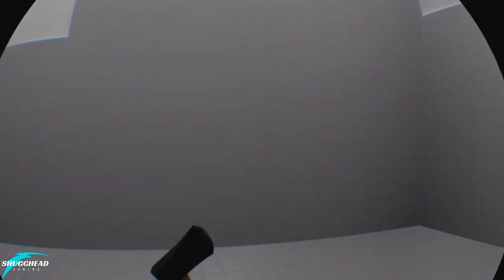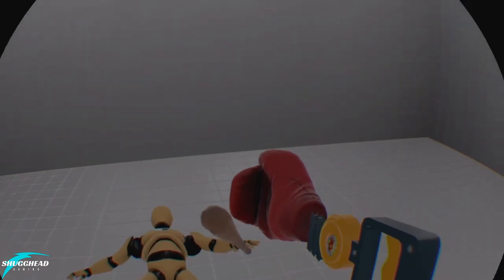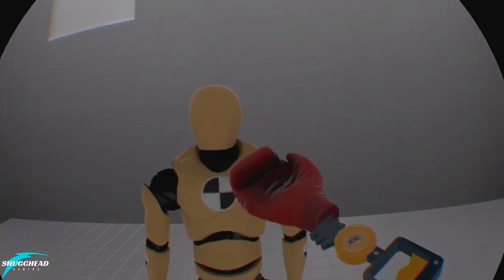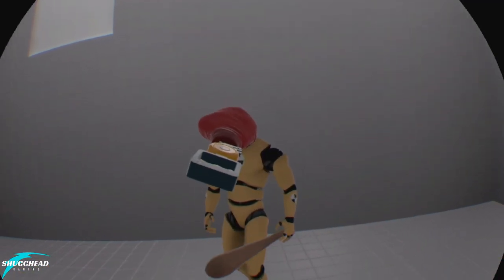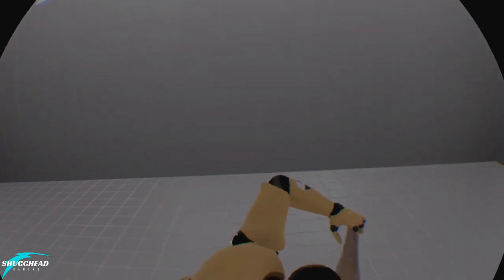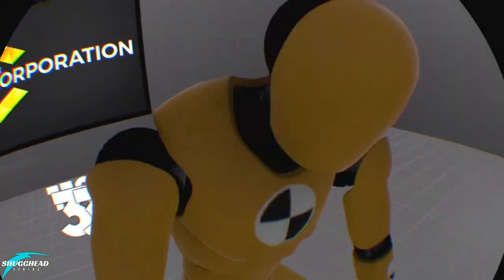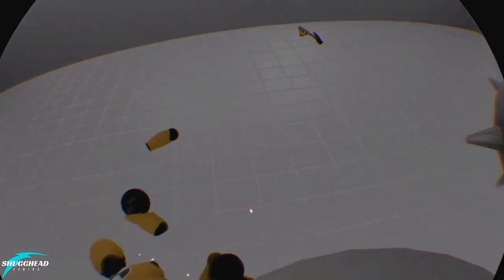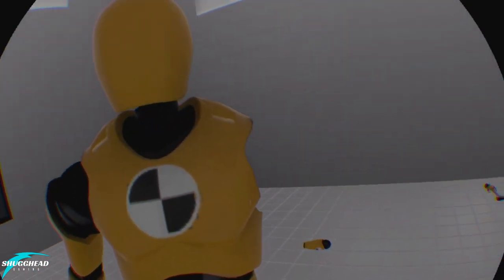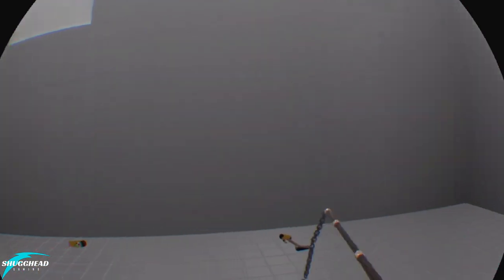Crash test dummies are either standing or dumbly running across the room. Sometimes the game mixes things up by throwing in flying drones that basically hover over you and do nothing, or by giving the dummies weapons, which they basically don't use. You can die — or at least fail — but this only happens if you stroke out and don't move at all. Otherwise dummies will literally run into you and hurt themselves. All this wouldn't matter nearly as much if the combat was fun, but it's not. Hand tracking is not even close to 1 to 1, resulting in a floating feeling as weapons catch up to your movements. Hit detection is a joke.